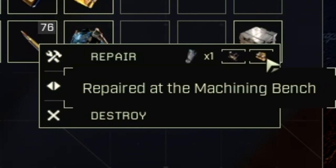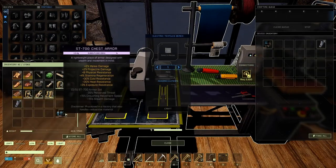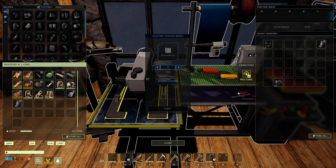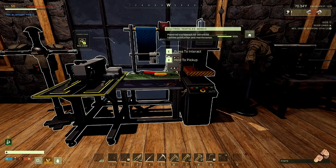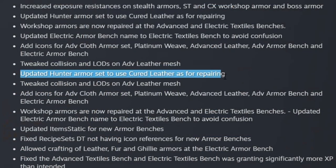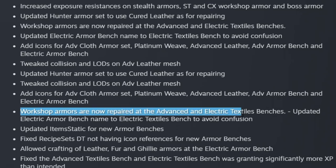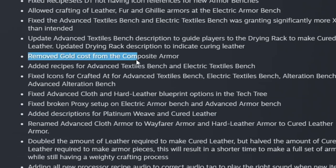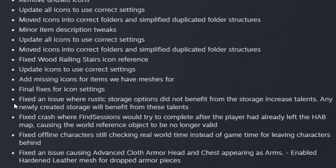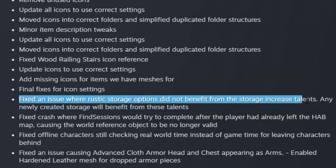As shown in the machining bench, workshop armor can still be repaired at the fabricator and the machining bench. At the electric textiles bench, it cannot be repaired — neither can the CX-400. Updated the hunter armor set to use cured leather for repairing. They also removed gold costs from the composite armor. In the fixes section, they updated all icons to use the correct setting. They fixed an issue where rustic storage options did not benefit from the storage increased talents — any newly crafted storage device will now benefit from those talents. Fixed offline characters still checking real world time instead of game time for leaving characters behind.